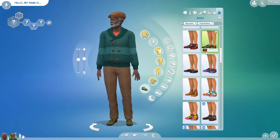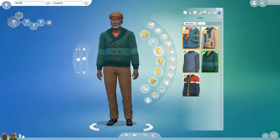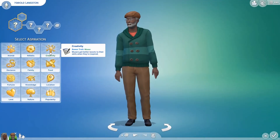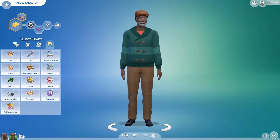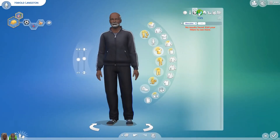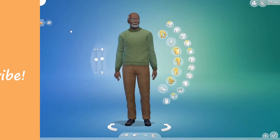I did Harold's traits at the end because I totally forgot — I was just really into creating him. He has the Nerd Brain aspiration, and he's active, a genius, and a good sim. That's really it for this video! I hope you enjoyed it. Please like, comment, and subscribe if you're new, and I'll see you guys in the next one. Bye bye!